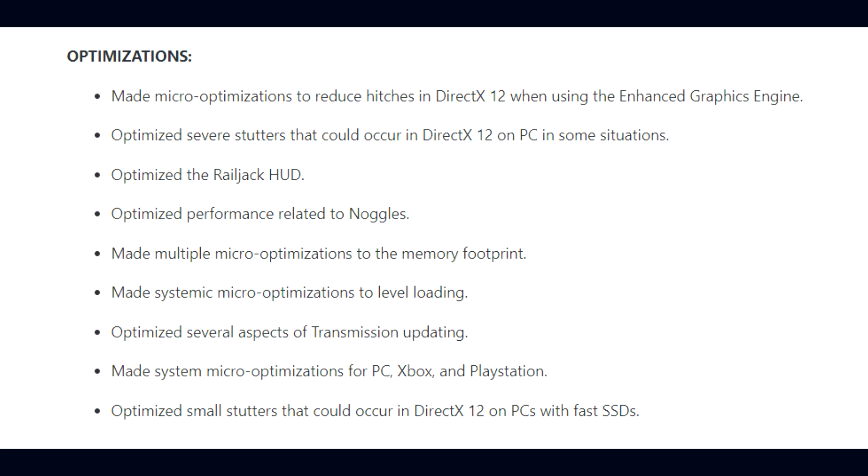For Update 31's overall optimizations, DE made micro-optimizations to reduce hitches in DirectX 12 when using the enhanced graphics engine, optimized severe stutters that could occur in DirectX 12 on PC, optimized Railjack HUD performance related to noggles, made micro-optimizations to memory footprint and level loading, optimized several aspects of transmission updating, made systemic micro-optimizations for PC, Xbox and PlayStation, and optimized small stutters that could occur in DirectX 12 on PCs with fast SSDs.